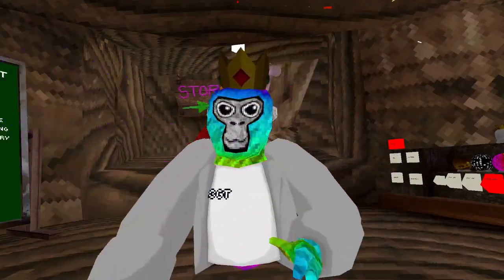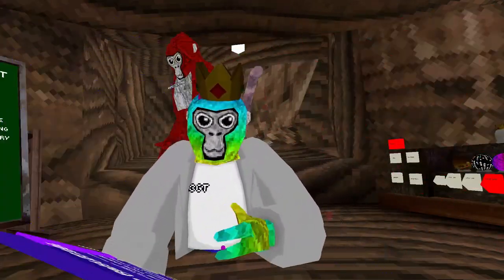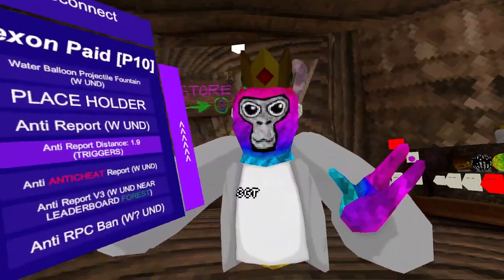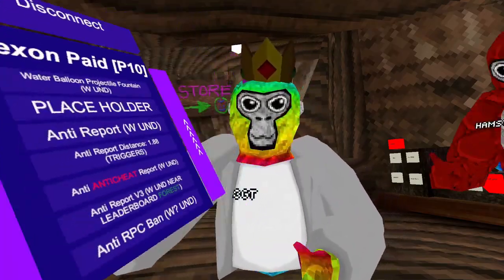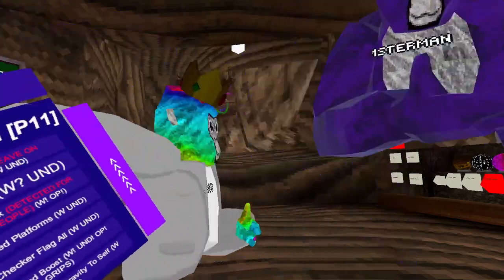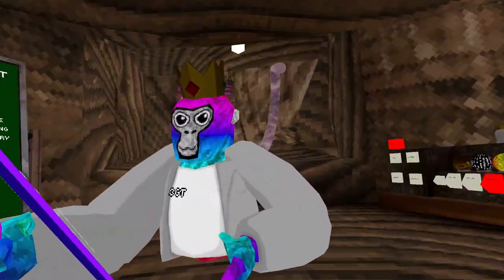Water balloon projectile fountain — this will enable this, it's actually pretty cool. Placeholder — do not use this, it will do nothing. Anti-report — if you enable this mod and anyone tries to report you on a leaderboard, you will auto disconnect. Anti-report distance — you can change it using left trigger to go down and right trigger to go up. Anti-anti-cheat report, anti-report version 3, anti-report version 4 — it will just leave on report. Anti-ban — I don't know if this works. Anti-RPC kicked — it's detected for some people.